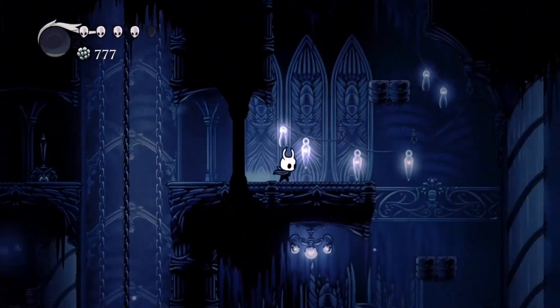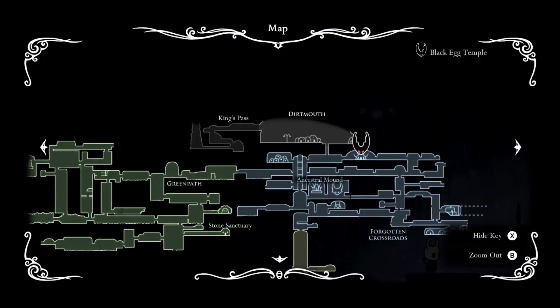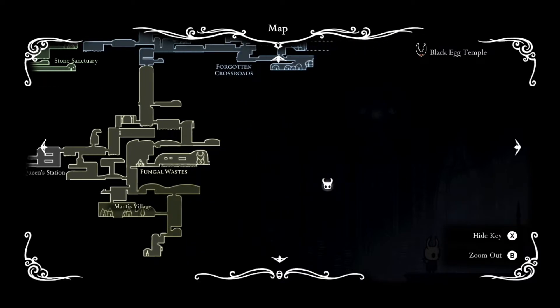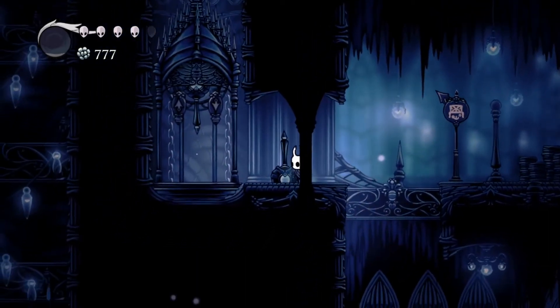What's all this about? What are these shortcuts even for? I need a bench so I can look at my map. Where am I? Great, I'm in the middle of nowhere. Need to first buy a map.